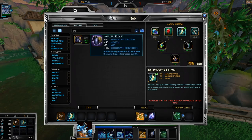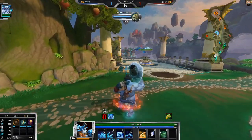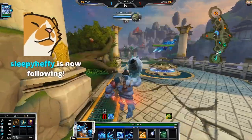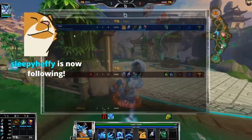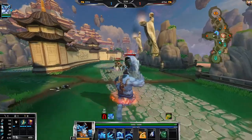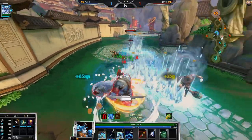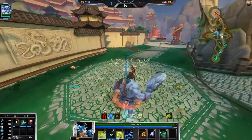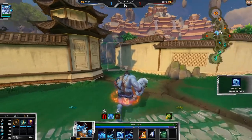I'm gonna go Shogun's. Sometimes I go Pestilence against Freya but that's only if they start Bancroft — she did not start Bancroft so we don't need as much anti-heal. Oh, someone followed on Twitch — thank you for that! Thanks for following even though I'm not live. That little animation was done by one of my viewers — it's a little jam emote of my cat Copper.